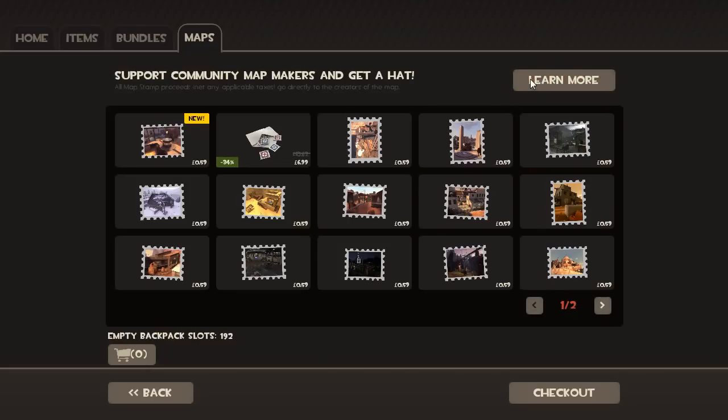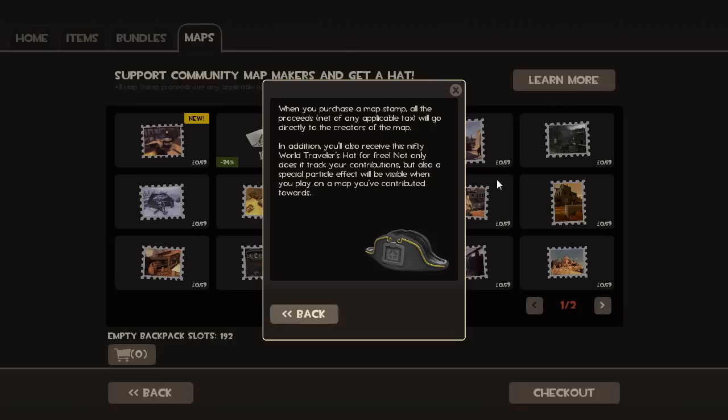If you click on 'Learn More', it gives you information on what buying a map stamp does. You get a new hat, and if you're on the map that you've donated towards — like, say, Viaduct, I think that's one of the maps — then the hat will dispense stamps at a rate that makes you look like you've got dandruff. It's very benevolent dandruff, but dandruff all the same.